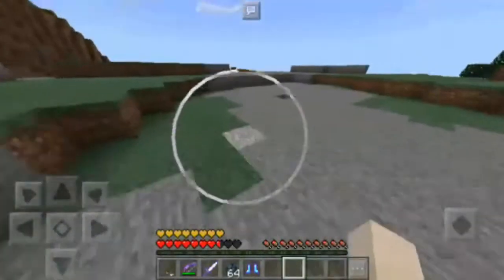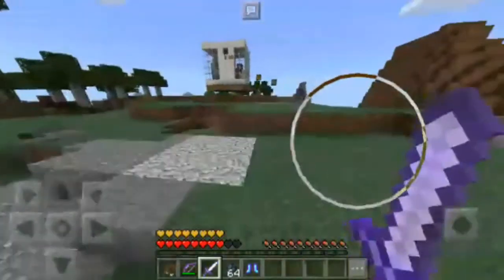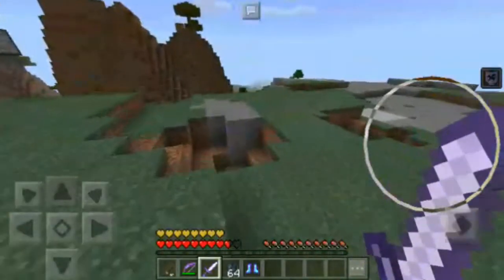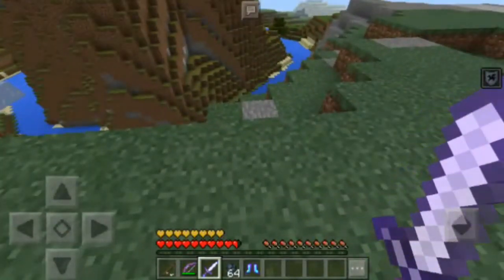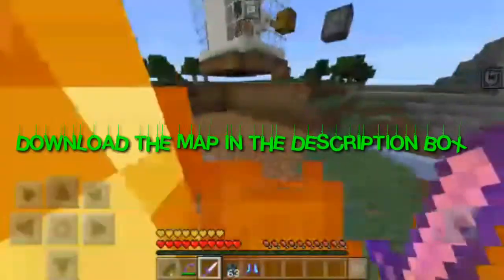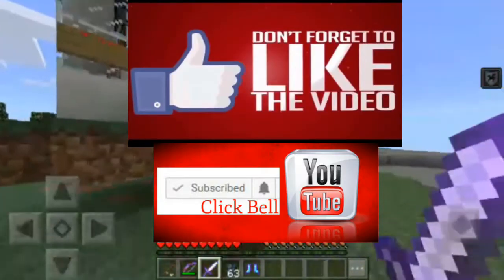The last is the Squid Bomb and it's pretty OP. I don't want to use this in survival because it kills all entities, so I prefer using game mode creative. Let's spawn the squid bomb in here and boom — as you can see it's like a bomb, it summons lightning and destroys anything in the spot. Pretty awesome.